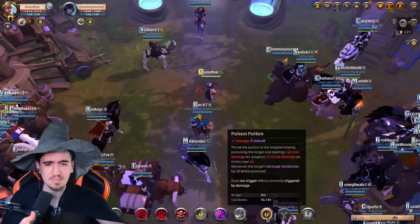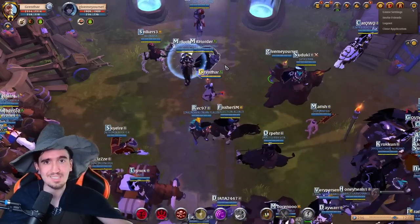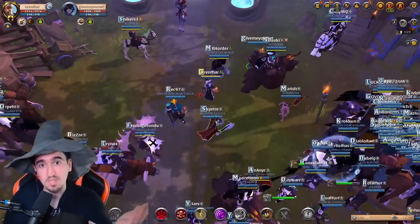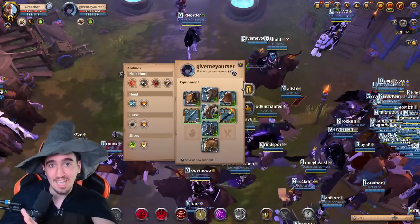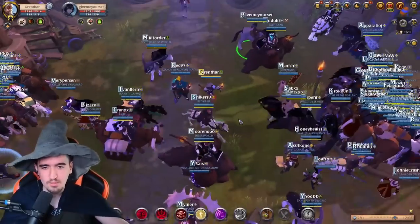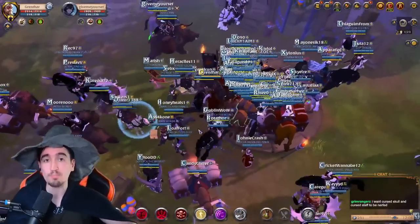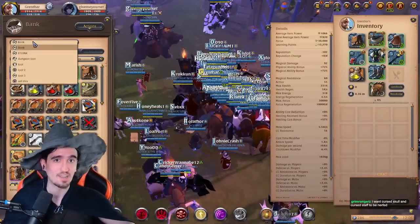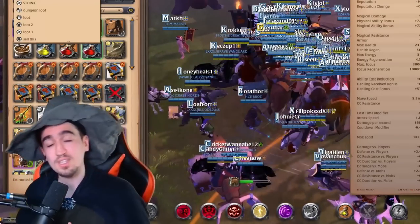Technically I should have thrown the poison right as the E pops — the poison lasts three seconds so it's a good idea to time it with the E as much as possible. But as you can see, even without perfect timing you're still winning. This guy did have lower IP, but you'll see fights where I fought people with much higher item power. That's about everything you need to know about the build — now it's up to you to practice.